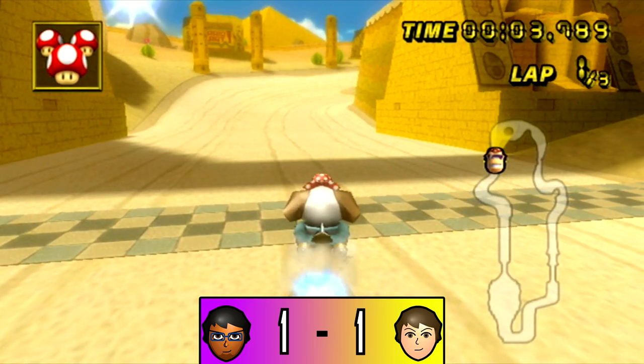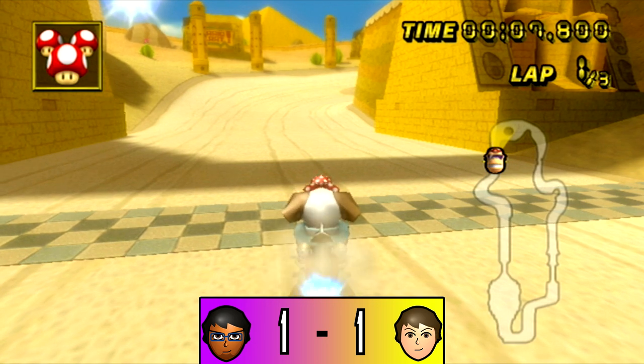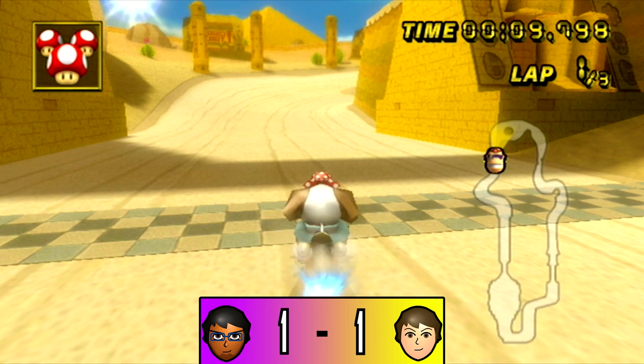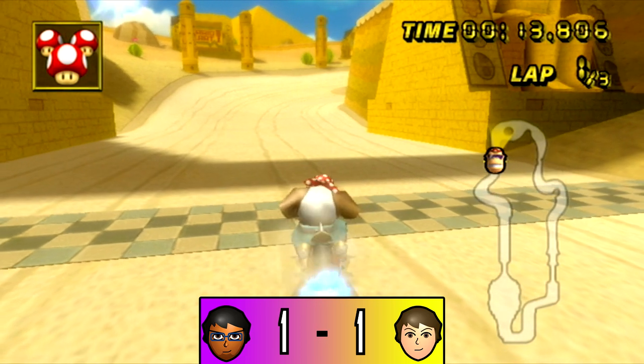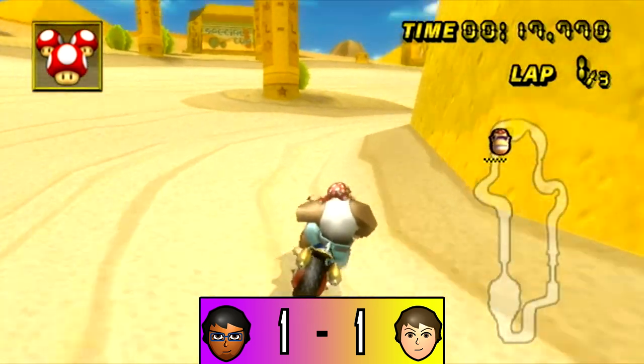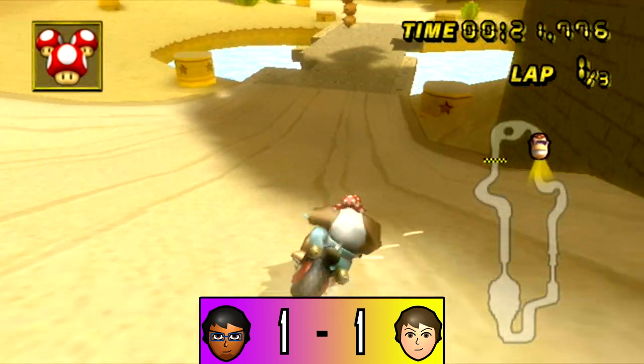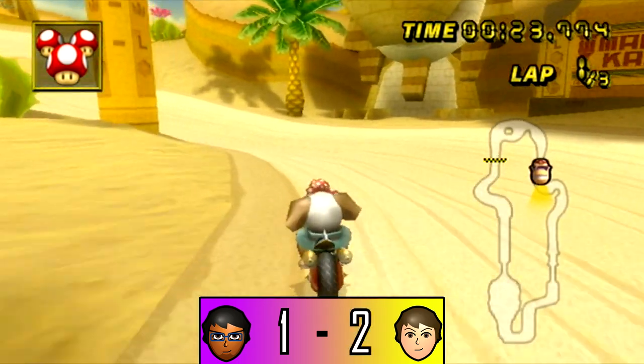For level 2, we got the Dry Dry Ruins Sand Hop. Another pretty simple shortcut. We got Ace going first. Ace, you wanna use any power-up or just go straight into it? No, I think I'm fine for now. Alright, let's see it then. Looking good, and he nails it. Perfection. What a legend.